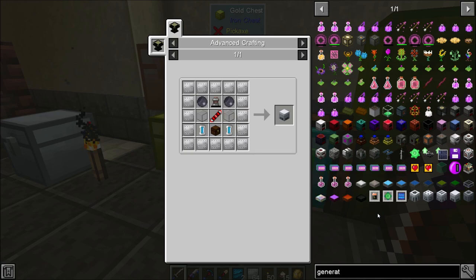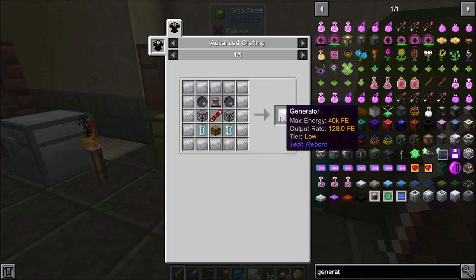We might take a short break from power gen and switch gears for an episode or two then come back to it. For the generator, I'm going to use the Tech Reborn generators — same for the creosote — because the semi-fluid generators produce four times the energy a dynamo produces. They're a lot more efficient because Tech Reborn energy counts as FE/EU as well as RF.